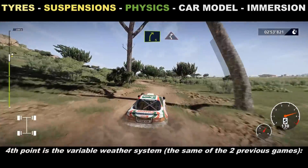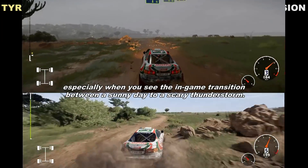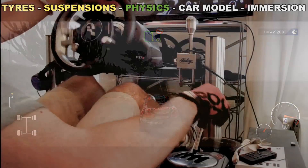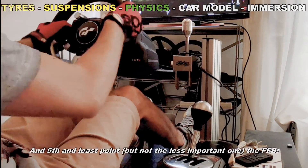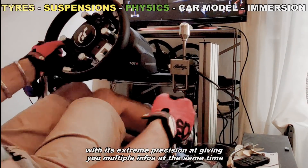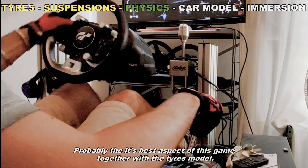The fourth point is the variable weather system, the same as in the two previous games, with a huge effect on surface grip. It's well made, also visually — especially the in-game transition from a sunny day to a scary thunderstorm. Sadly, wind is still only visual with no effects on your car. Fifth and last — but not least — the force feedback. One of the best on the market returns on WRC 10, with extreme precision giving you multiple info simultaneously about grip levels, surface conformation, and weight transfer while braking, accelerating, and steering. Probably the best aspect of this game together with the tire model.